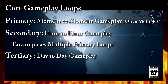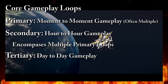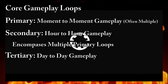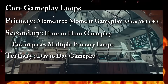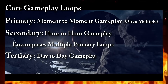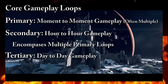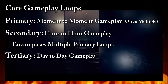These gameplay loops are extremely important to define and get right because you're essentially describing why your game is fun to play. A poorly defined primary loop can result in your game feeling needlessly repetitive or aimless. A bad secondary loop can mean the player fails to stay engaged for longer than a few minutes. And a poorly made tertiary loop might mean that even if a player is having fun initially, they'll put the game down and never want to pick it back up again.